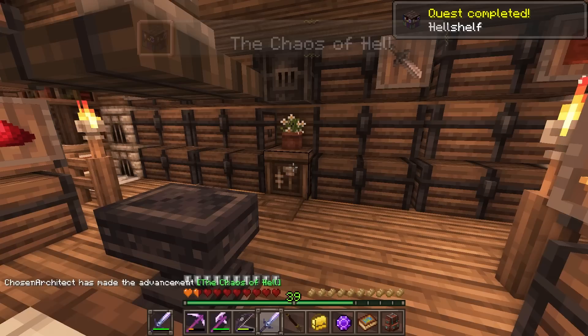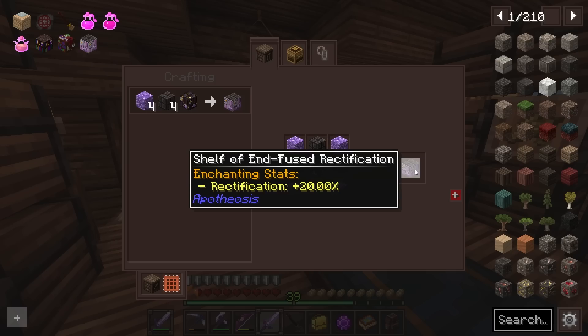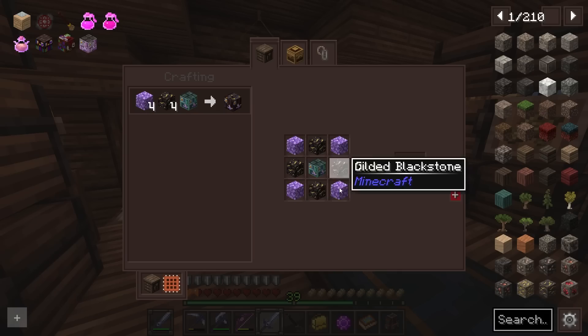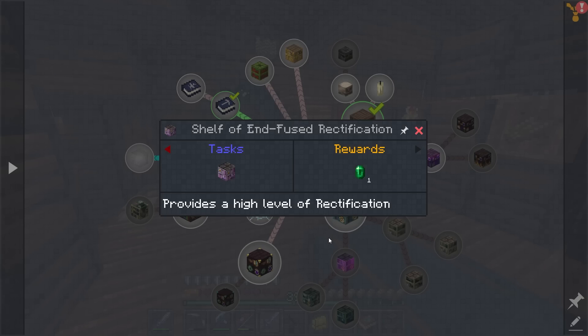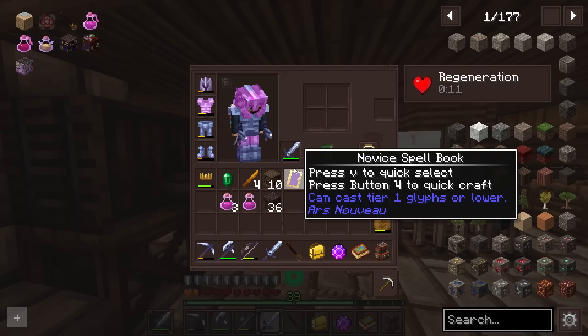I was looking through this mess of enchanted stuff in the quest book and noticed that this thing is actually something we can make. Even though it is one of the final tier reflections, we can technically make it because we can make purpur — we do have chorus fruit. Gilded blackstone we're going to have to mine with silk touch, which I do have. For right now the main goal is to just get this base shelf set up.